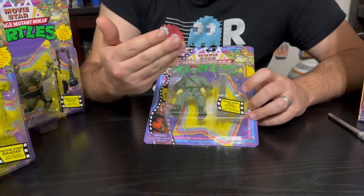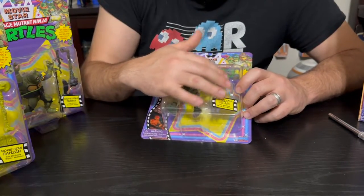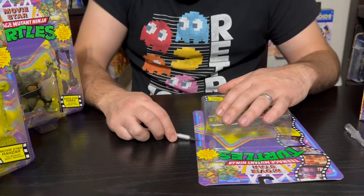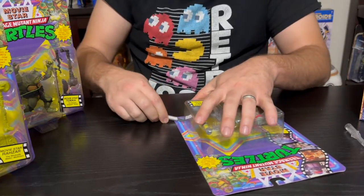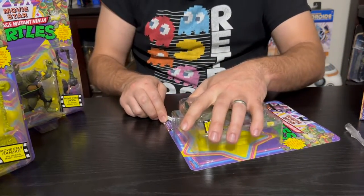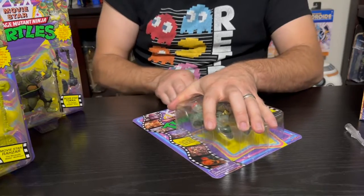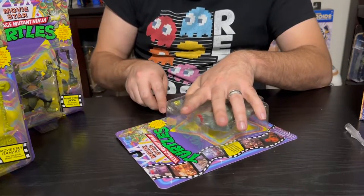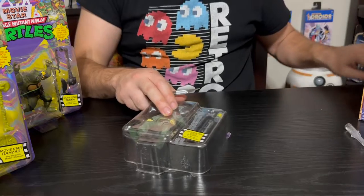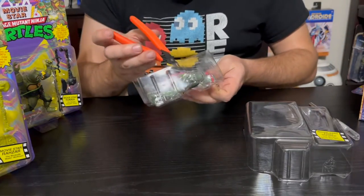They did not go with the generic Foot Soldier accessories from the re-released version that came out this year. A-plus to Playmates for capturing those original accessories, because they did not do that with the movie star Turtles — we were missing things like the fire extinguisher, cold-cut nunchucks, and all that fun stuff. It's really nice that they preserved the Foot Soldier's accessories, even though in the movie he didn't really use most of them — they used the little axe things Tatsu gave him, and maybe swords or Tomba's and Eskrima — but none of these. So it's a fun bonus that they're included.